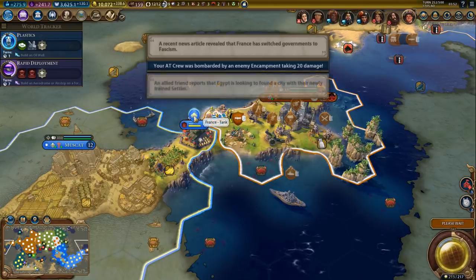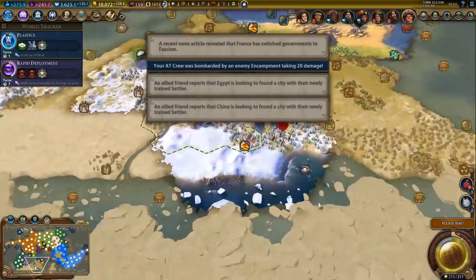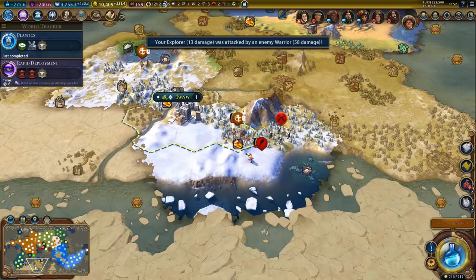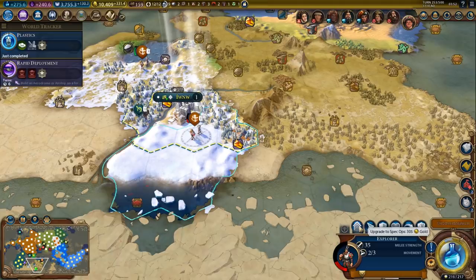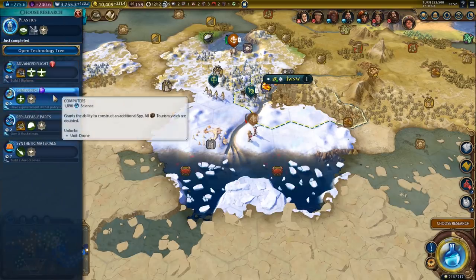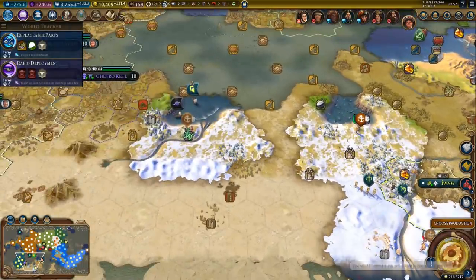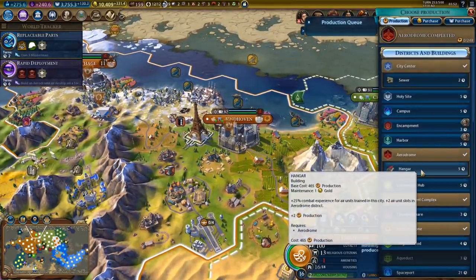They actually have tanks - I'm almost impressed. Almost. Did he just try to attack us with a warrior? Yeah. Plus one error score. I might actually lose that explorer - I can upgrade here but I don't want to. Let's just run away. Next research - computers? Actually no, replaceable parts. We kind of need that by now.